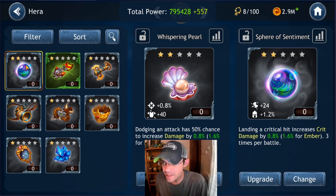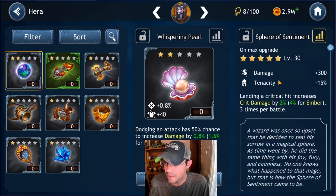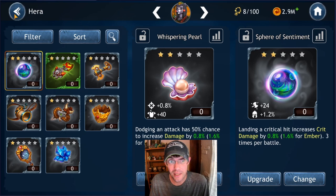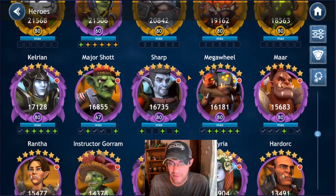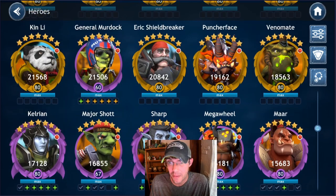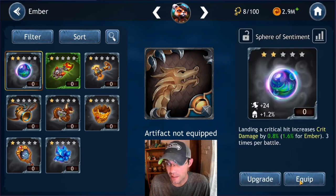The next artifact: landing a critical hit increases crit damage by 0.8% three times a battle, 1.6% for Ember. We have damage and tenacity, ending up at 4% for Ember. This is really good for any damage dealer reliant on critical chance. Slinger needs critical chance stacked to increase his crit damage. A-Lake would also be good. Instructor Gorram is very reliant on critical hits and it works into his kit. Since I'm using my pandas more, I'm going to put this artifact on Ember.